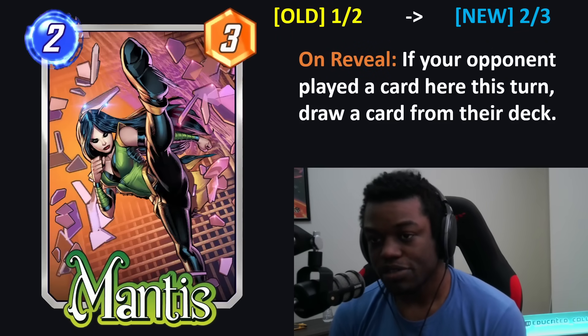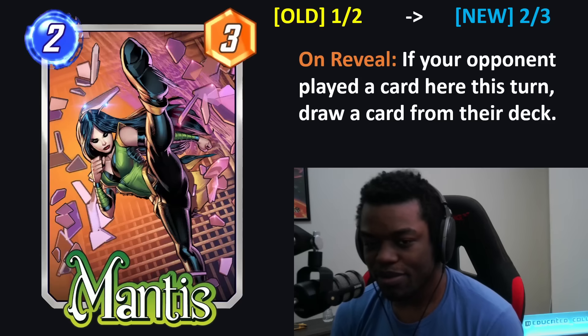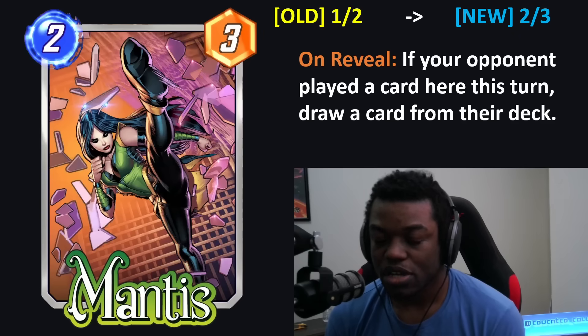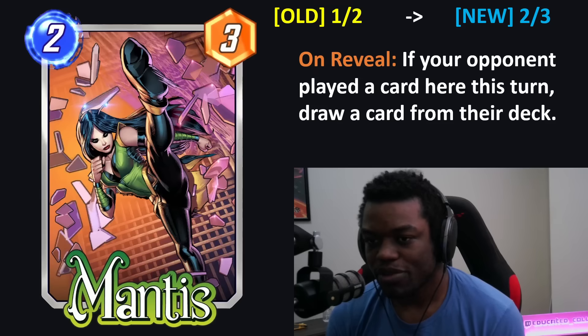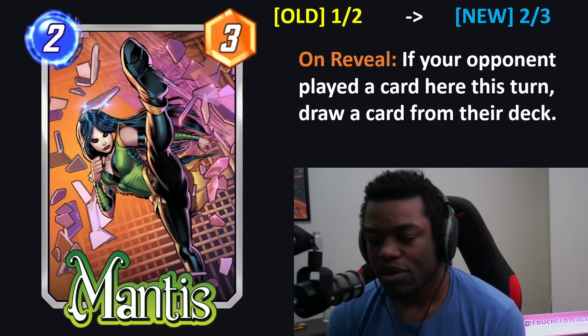Mantis's ability — if your opponent played a card here last turn, draw a card from their deck — is good, but it's sometimes hard to guarantee. Maybe it's going to be a little bit easier to use on turn 2 now. A 2-3 is a good stat line, so even if you whiff the ability, it's not the end of the world. I can actually see this seeing more play now with the change.